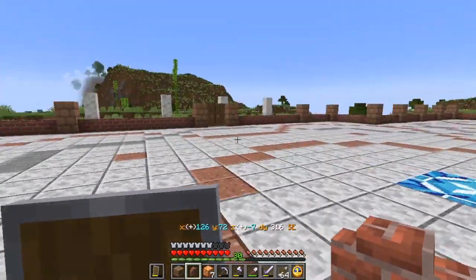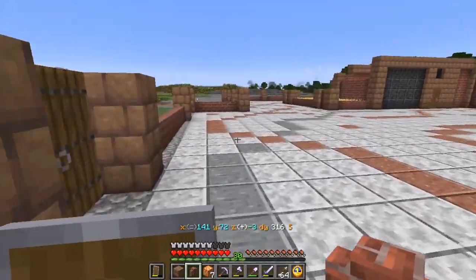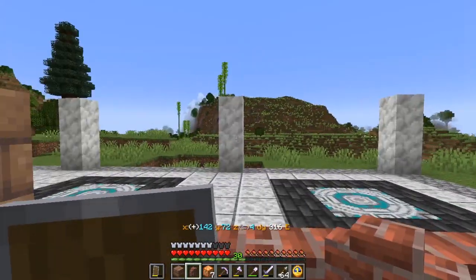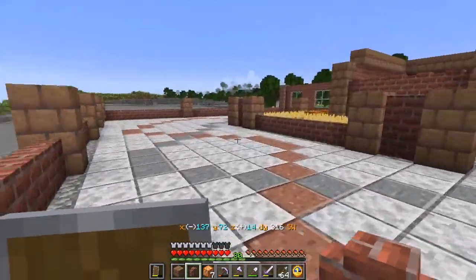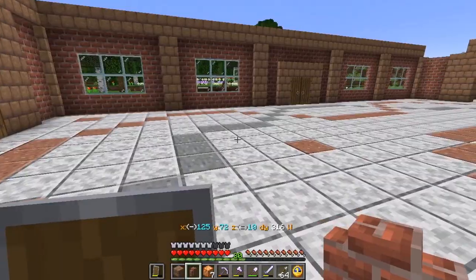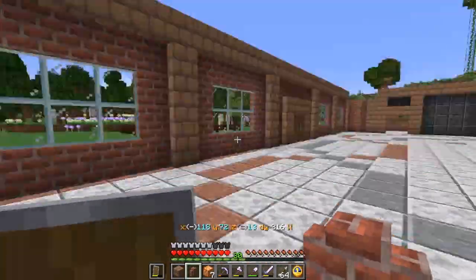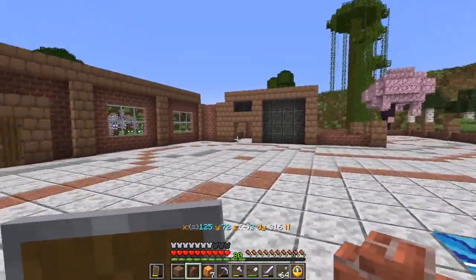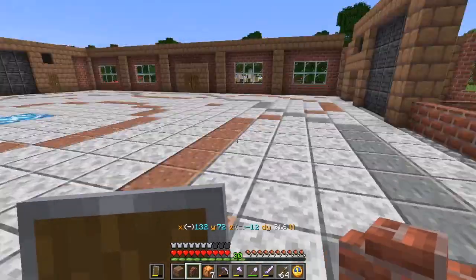I've taken precautions to keep mobs from coming in from the outside. Perhaps when I get the rest of the walls done, I won't have to worry about skeletons shooting over the lower walls. I do have to worry about mobs spawning inside here though — if I'm in here and it gets dark, this place could become a mob farm. So I'm going to need to light up this area.